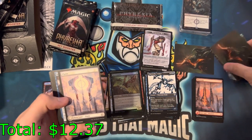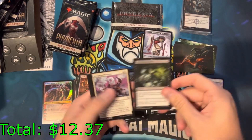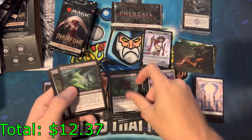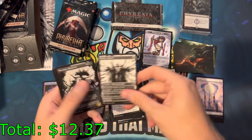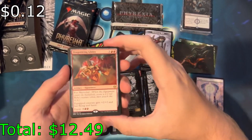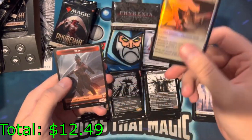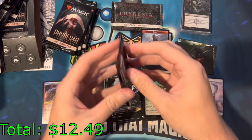I don't see dupes too often. I think it's because we're in a bundle, not a box, so it is really random. Dragon Wing Glider — that's another rare. Common foil and a rebel token.